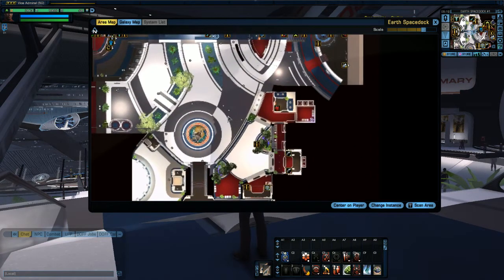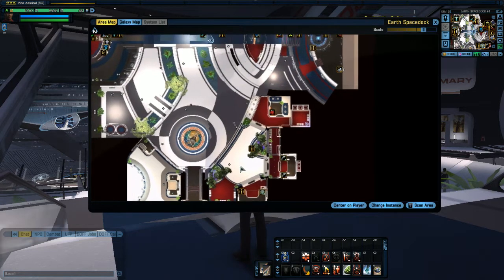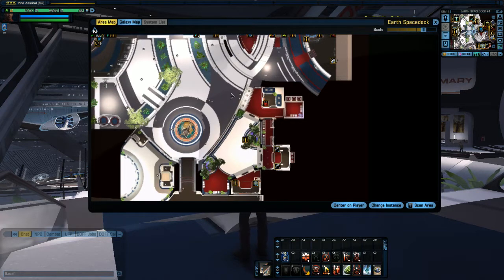All of the stores are now together — all the requisition shops are in one spot. In the original, it did not feel like a requisitions bay. It felt like you just walked into a cargo bay where the tailor happened to be sitting in some corner, weapons requisitions was one guy, commodities was another. It just felt like a bunch of people had decided to get together inside a hangar bay and just start selling stuff.